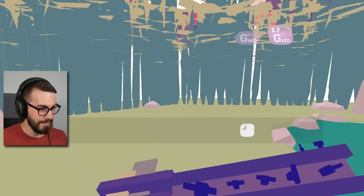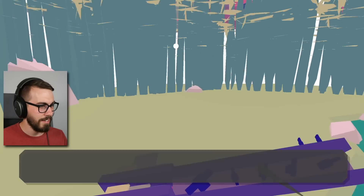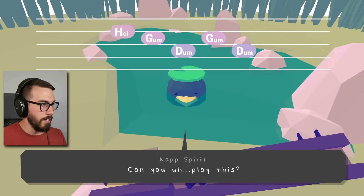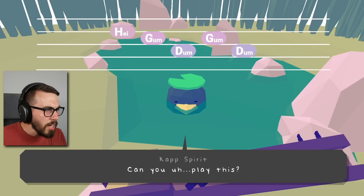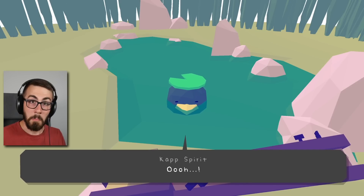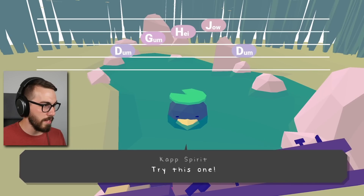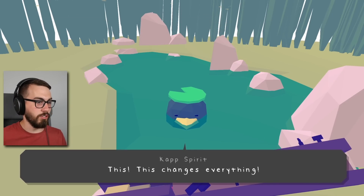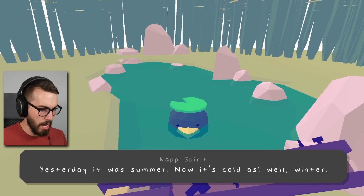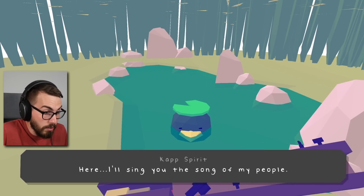Wow, what the heck?! Oh my god, who are you? Thank goodness, someone with thumbs! Can you play this? Hey, gum dum gum dum. Cap spirit, try this one. This changes everything. Level with me, Kiro — yesterday it was summer, now it's cold and my family is in trouble. Please wake them up, Kiro. Here, I'll sing you the song of my people.